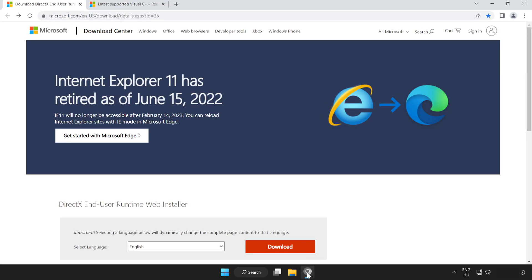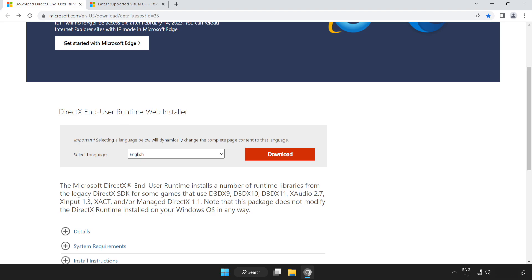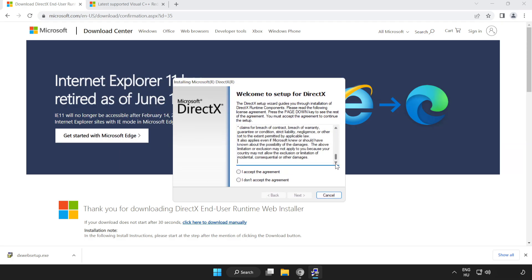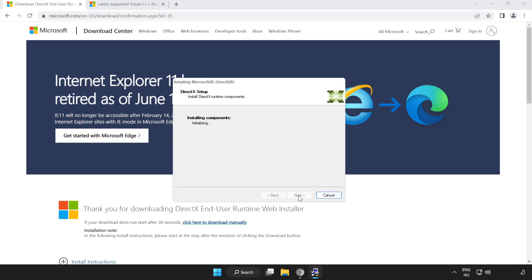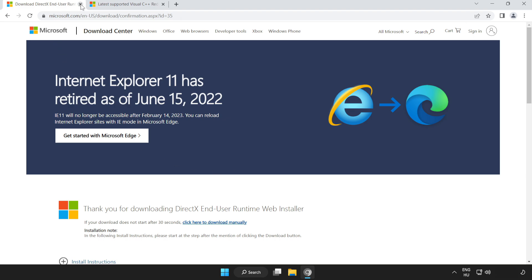If that didn't work, open your internet browser and go to the website link in the description. Scroll down and click download. Install the downloaded file. Click I accept the agreement and click next. Uncheck install the Bing Bar and click next. Installation complete, click finish. Close the DirectX website.